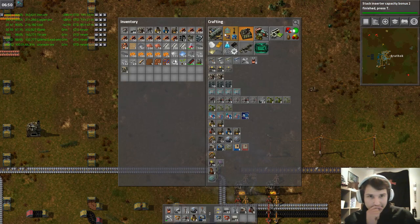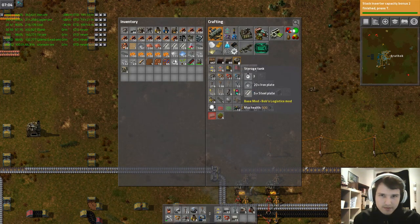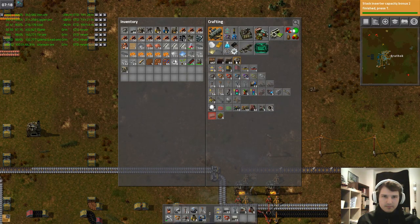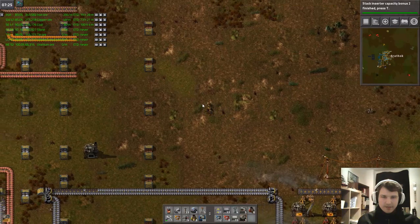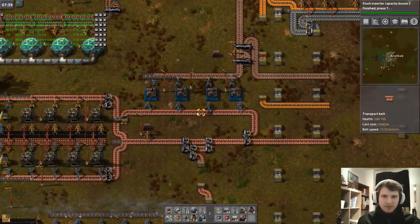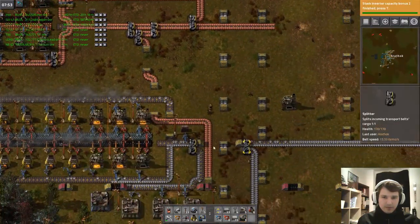I need some storage tanks just for now: one for light oil, one for heavy oil, and one for petroleum gas. Sounds about right.